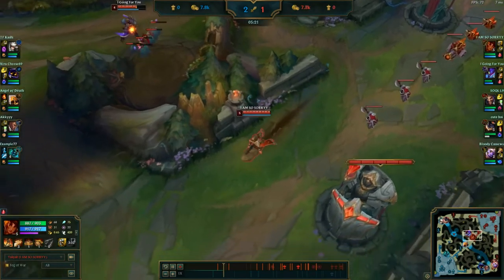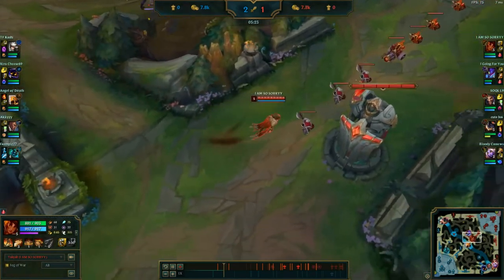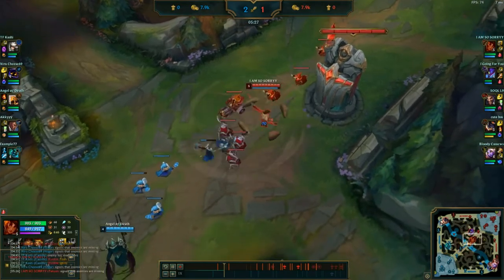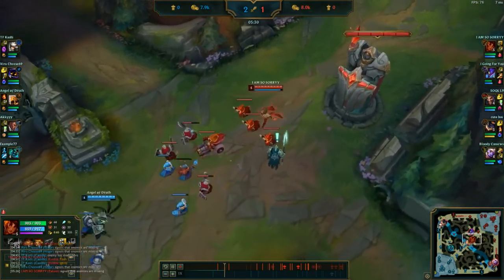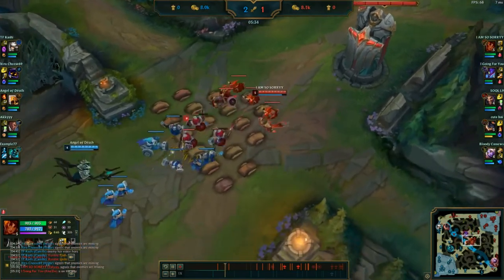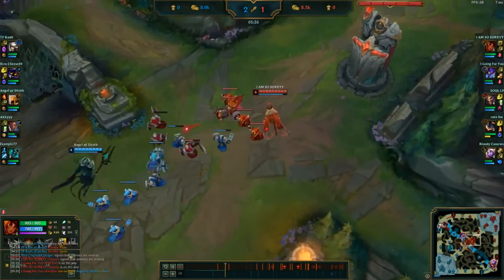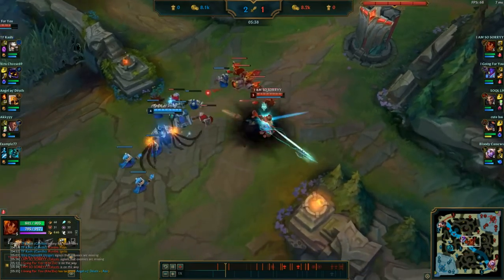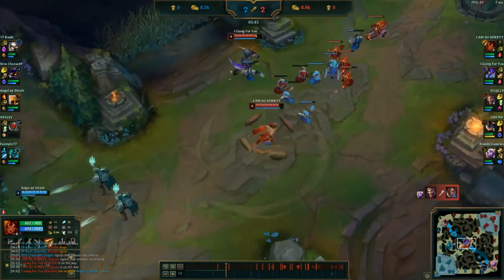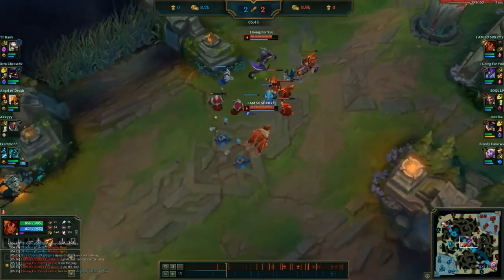Against Kassadin and similar champions, until level six you can try to fight, but otherwise be careful. Keep in mind vision at all costs — the vision rule may be the most important one, but it works simultaneously with the rest. If you do good vision in general, you're going to notice that you do better overall, because you have so much more information, and information translates into macro — macro is everything that happens on the map, and if you can see it, then you can act on it.